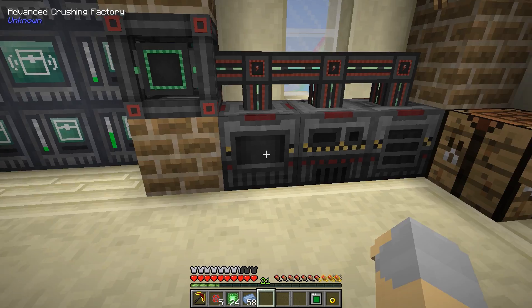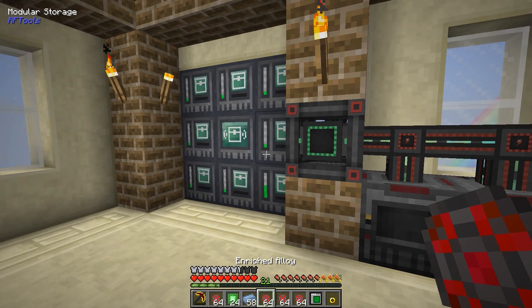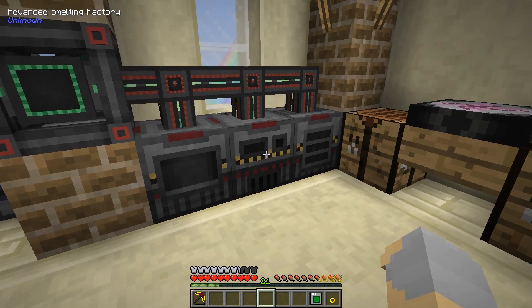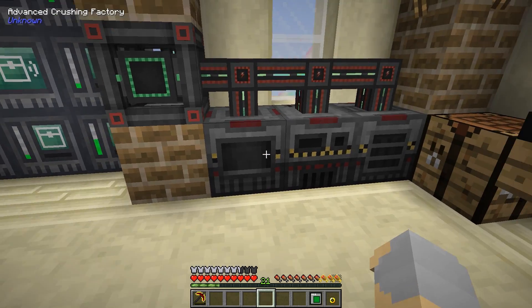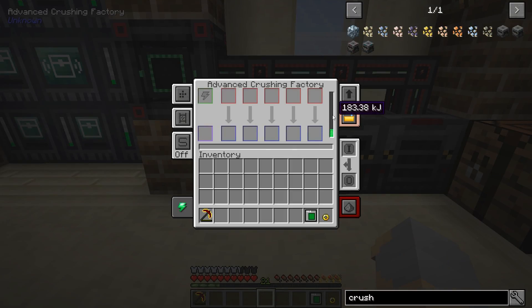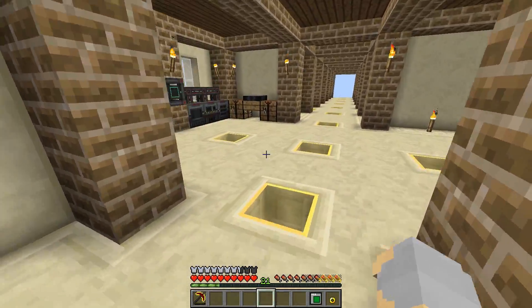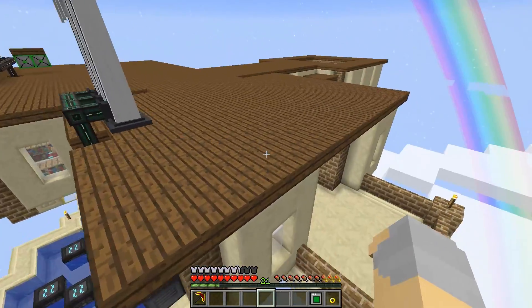I'm back. So we've got our advanced factories now up and running — they're all in good shape. However, they don't have any sort of output right now, so I have to do it all manually, which I suppose is fine. Power-wise, our power gen is still struggling a bit. I think we should probably work a little bit on that. I could just spit out windmills forever and ever, but I think there might be a better option.